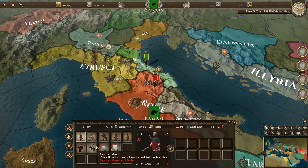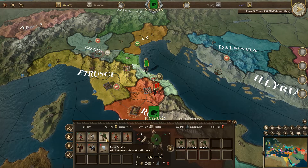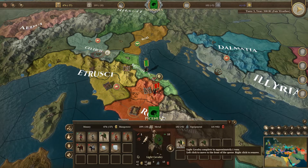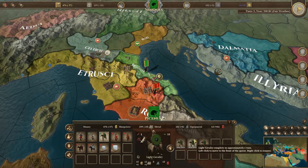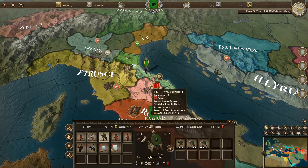I'm going to recruit some skirmishers. Let's build some more cavalry skirmishers - that should be good. They're not good at assaulting anything, but they are good in battle, and just picking off other skirmishers, I think they're a lot better.